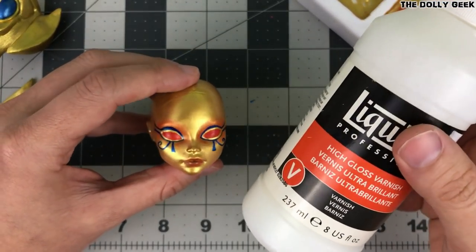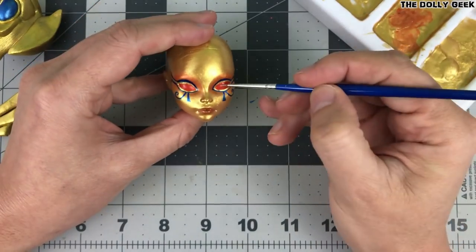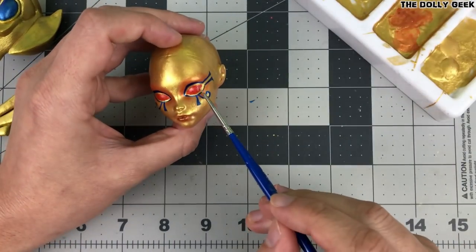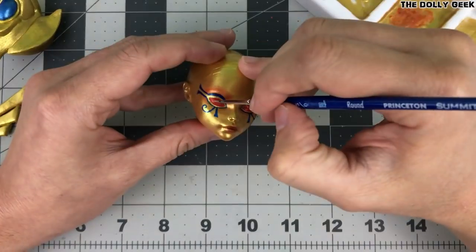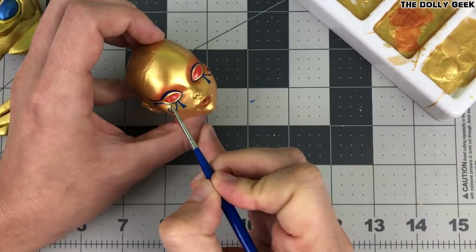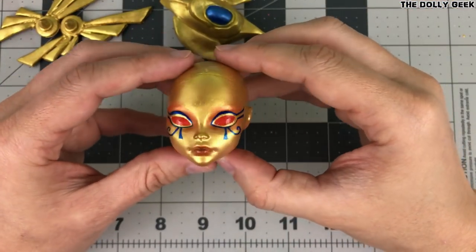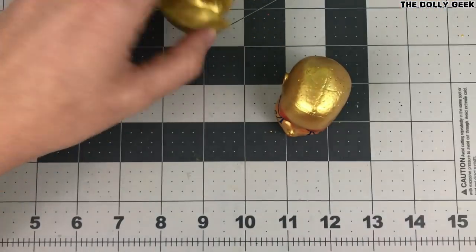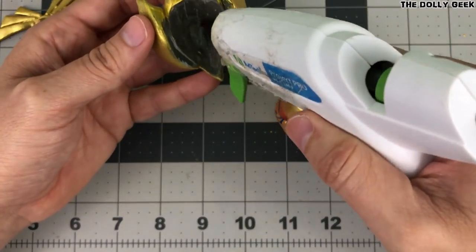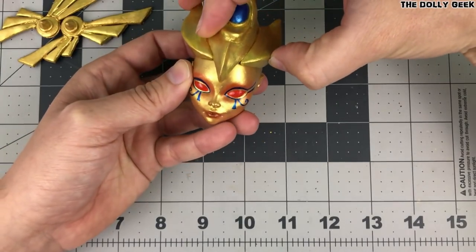Once the face-up is done, I'll use Liquitex High Gloss Varnish to make her eyes glossy — like actual gems. Now it's time to assemble the headpiece and the tassets, and after this I think we're done.